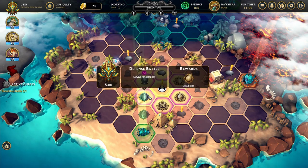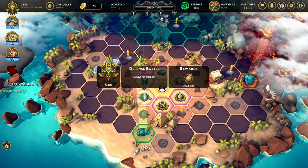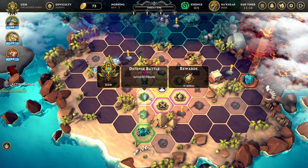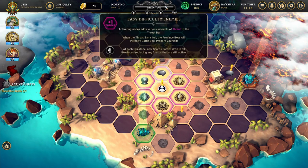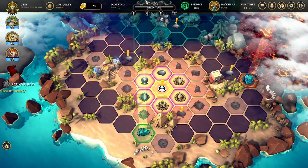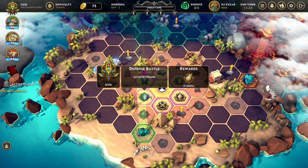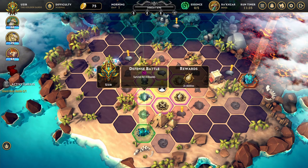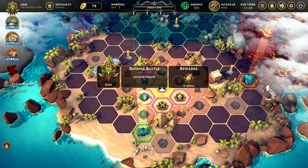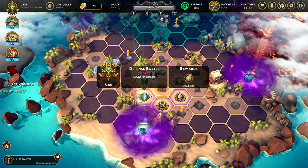We'll get started by going down here to this defense battle just to show you what the battles look like. You can see the rewards are going to be two abilities and it's going to give me plus two. Under defense battle it says plus two — so there's going to be two threat added to this total here for going to this node, and once we reach 90 that's when we have to fight the boss fight, no matter where we are on the map.